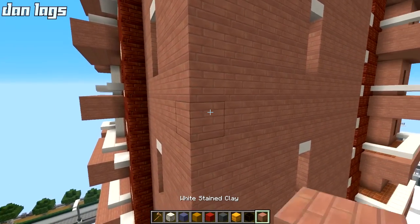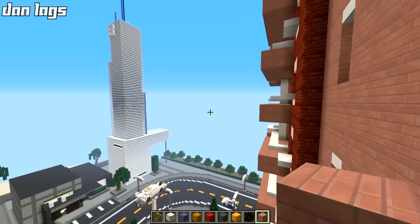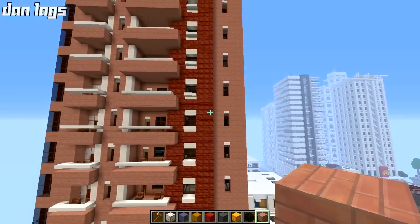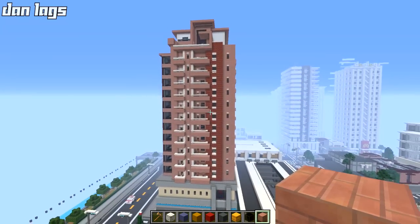Look at this — this is actually white stained clay. He made it kind of like a lighter tan brick color, which is interesting. It actually makes the Grandiose Apartment look so much different.